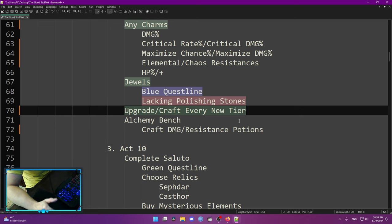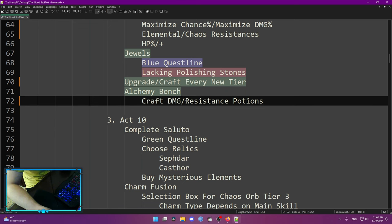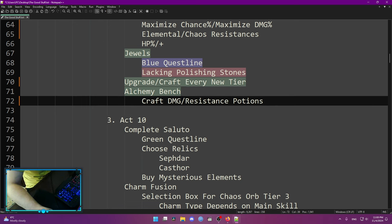Another big piece of advice: upgrade and craft every new tier, because with every new tier the damage of weapons and defenses of your equipment increases. In the Rebirth season they said they're going to drop items already with all the options imbued, so just remember to change your equipment every new tier. The alchemy bench is not really required but it'll be open to you — you can do some skill changes if you want, try new skills since it transfers free, and craft some damage potions or resistance potions.